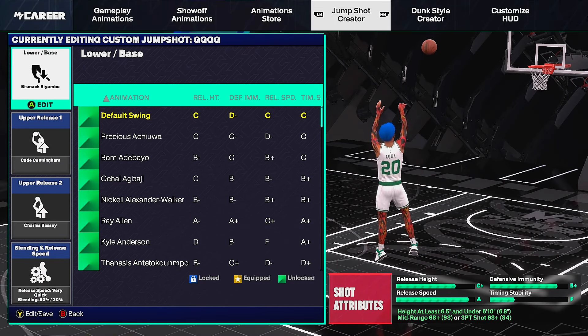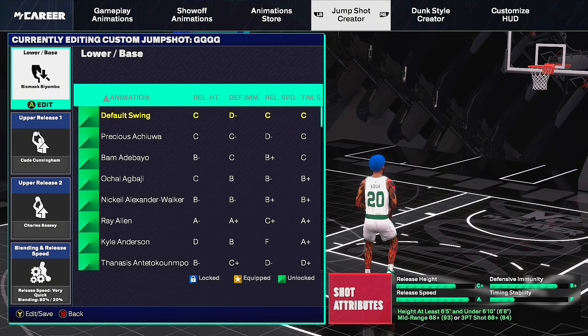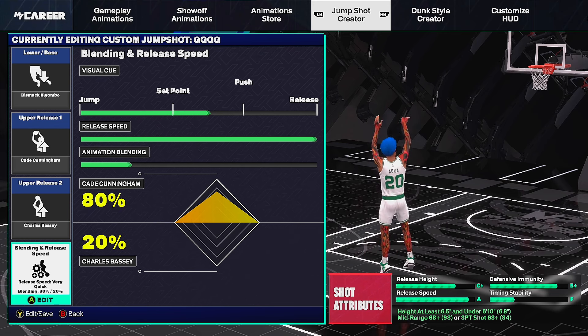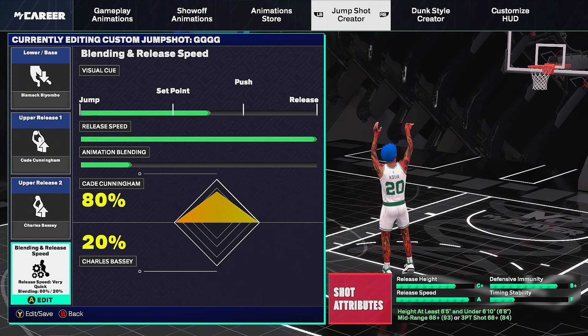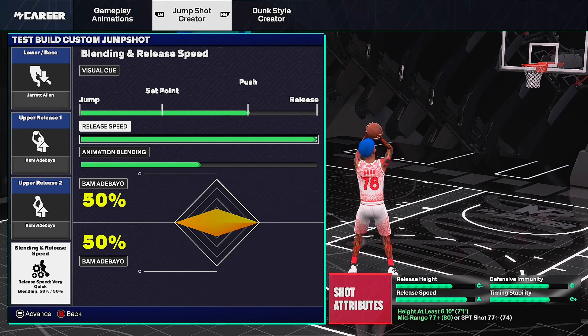The fourth jump shot for six-five to six-ten builds is the Bismack Biyombo base — great for poppers with low three-point ratings. It may look ugly but it's very effective. Setup: Bismack Biyombo base, Cade Cunningham upper release one, Charles Bassy upper release two. Visual cue is between set point and push, release speed four bars, animation blending 80 Cade / 20 Charles. All you need is a 68 mid-range or 68 three-pointer — one of the best options for low three-point rating builds.